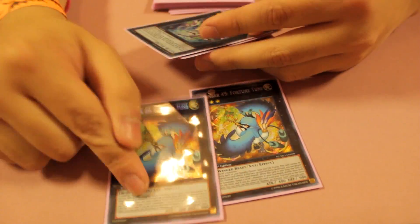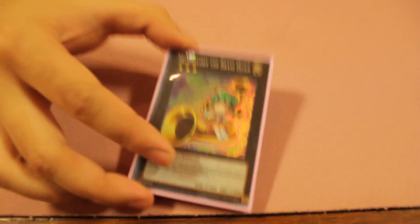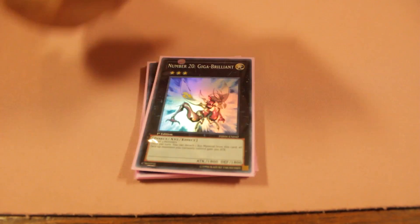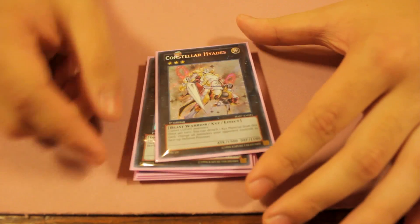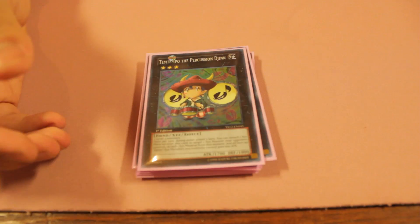Two Zenmaines, just in case there's a Decree on board and I don't have MST — I usually go into Zenmaines before the other option, because there are cards I can't out otherwise. Next is one Meliae of the Trees — this card can attack twice and gets over Messenger of Peace. Gaia Dragon the Thunder Charger. I played this against Exodia because Hope for Escape is one of their main draw engines. Then Gagaga Cowboy, which beefs up my monster's attack points if I want to swing. Constellar Ptolemy M7 — this allows me to switch a monster to defense mode, and I just found out today that I can make Rank 6 with it, so I'm going to run that in the future.